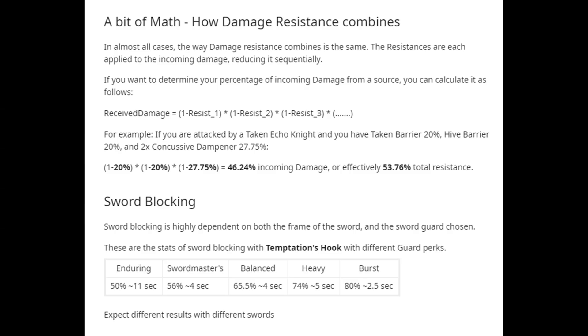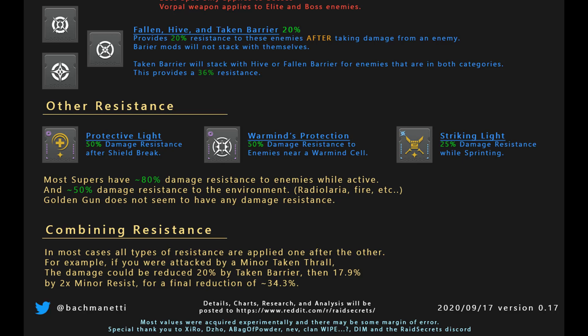Sword blocking is a temporary resistance. Different sword types can have a slightly different resistance when blocking, but mostly this is dependent on the guard type you choose. Heavy guard works great for more resistance. I would choose Sword Master's guard for increased charge rate and average resistance. The other guards are meh. To improve this further, you can wear Strongholds on Titan, which should max out your sword's block resistance.